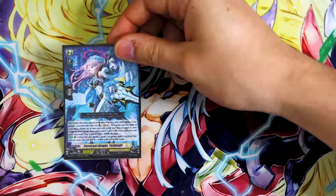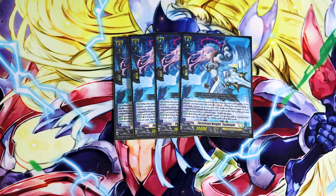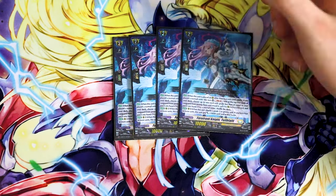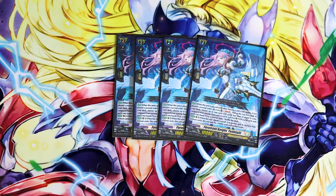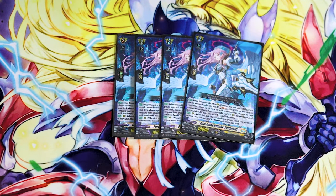Moving on to the grade twos, starting off with the triple R — we're running four copies of T-Fault. When it's placed on a rearguard circle not by a unit's ability, so not by Ezel's skill, you can soulblast one. If you played a normal order this turn, you can look at the top five, choose a card at the same grade or less than your Vanguard, call it, and shuffle your deck — so it helps you fill a board. The second skill is also nice: when it attacks a grade three or greater unit, if you have four or more units, this gets 10k, making it a 20k beatstick. We run a fair amount of normal orders, and Gareth searches out your normal order from the get-go, so if you have this in hand, it's live immediately.